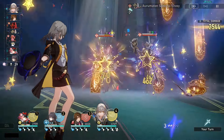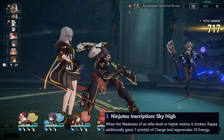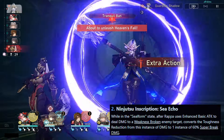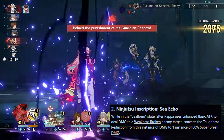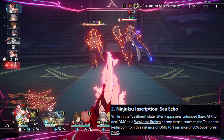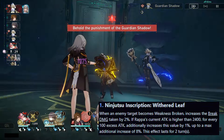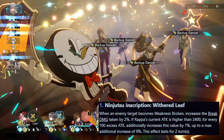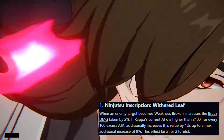For her bonus traces: A2 — when the weakness of an elite or higher enemy is broken, Rappa additionally gains 1 point of charge and regenerates 10 energy. A4 — while in Seal Form, after Rappa uses enhanced basic attack to deal damage to a weakness broken enemy, converts the toughness reduction from this damage to 1 instance of 60% super break damage. A6 — when an enemy becomes weakness broken, increases break damage taken by 2%; if Rappa's attack exceeds 2400, for every 100 excess attack, additionally increases this value by 1%, up to a maximum of 8%, lasting for 2 turns.